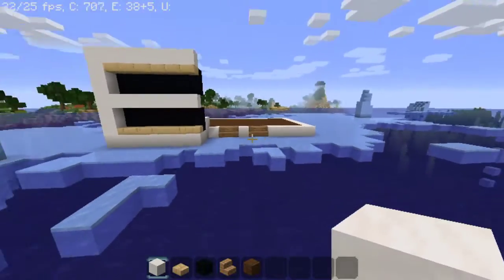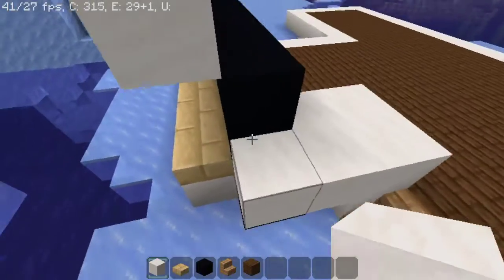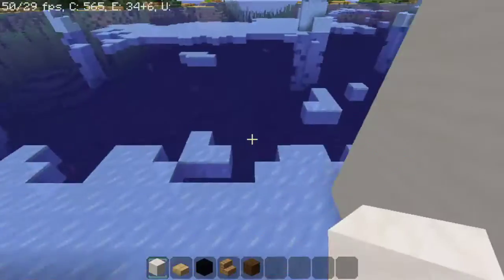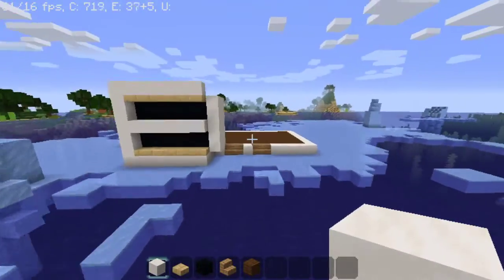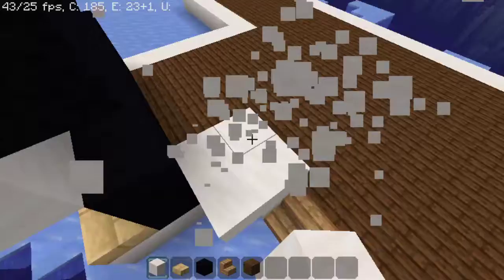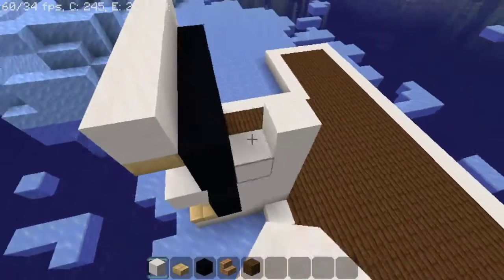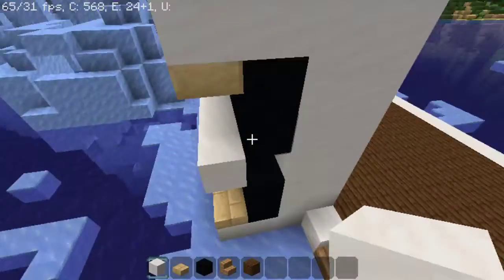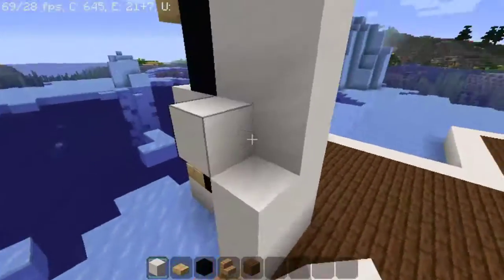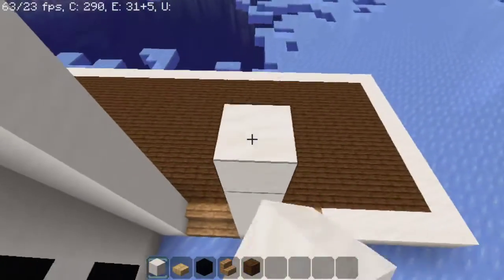The only thing I hate about World's Edge is that every single time there's a circle out by this area, there's like no cover at all. Yeah, well in Fortnite you know when you get circles in the middle of the ocean? At least you can actually build when you're in the ocean. You should not be able to build when you're in water. That's true.